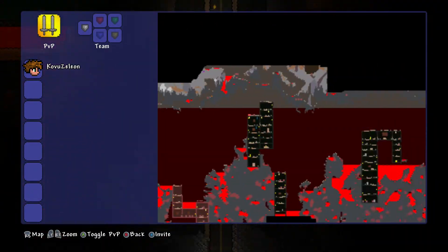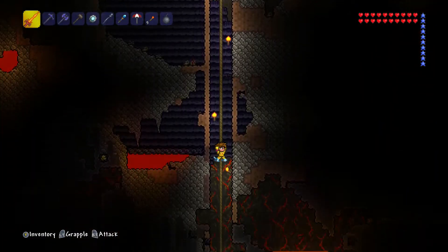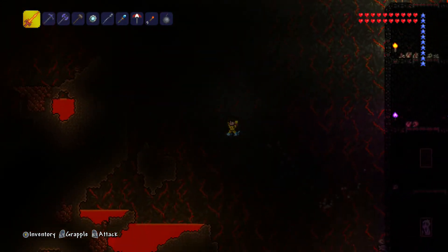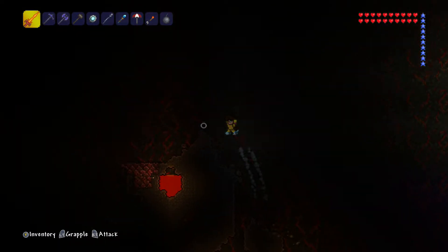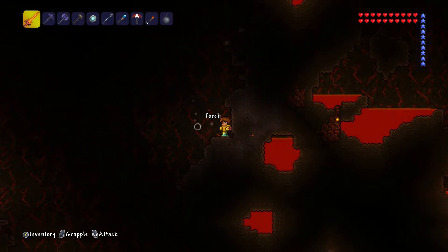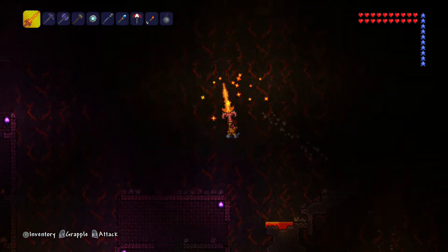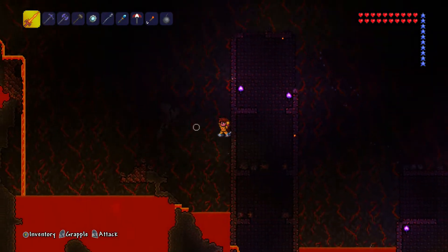We're supposed to make a massive platform all the way to the left and right of the entire underworld so that we can just walk across it with ease. But I think when we get into hard mode it'll be useless, because we're only going to use it to fight the Wall of Flesh initially. Other than that it's only used to stop us falling in lava. My plan is to use wings rather than rocket boots that only last about two seconds, because these rocket boots are absolutely useless.